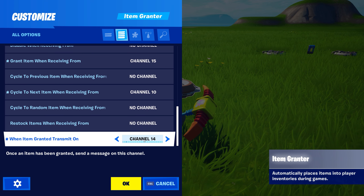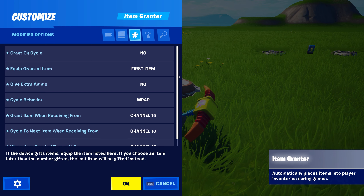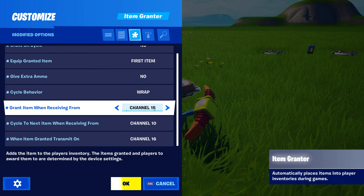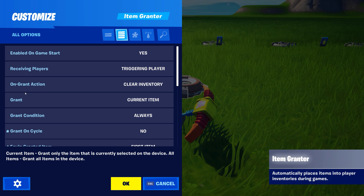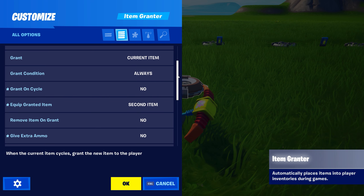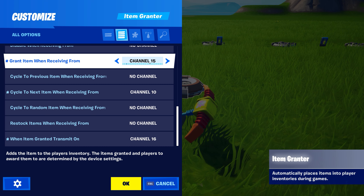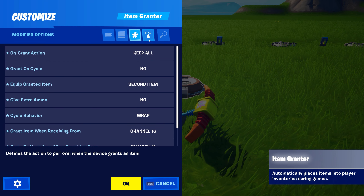Pick up the device and move it over a bit, making sure there's enough gap between the two spawners, as we're going to be grabbing weapons and placing them on it. Go into the second item spawner, go to the modified options tab (signified by the asterisk at the top), and change 'cycle to next item when receiving from' to channel 11. Copy it, move it over — channel 12. Copy again — channel 13. Move it over — channel 14. These five spawners correspond to our five inventory slots. If you only wanted three slots, simply delete the last two.